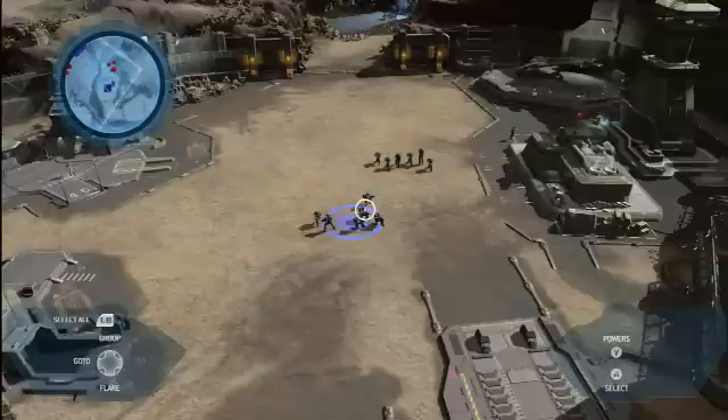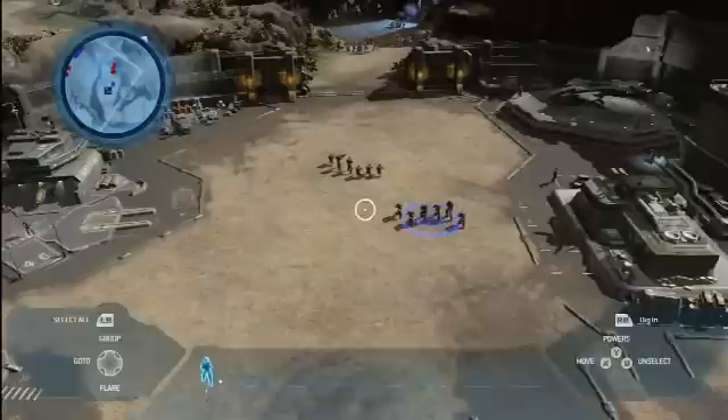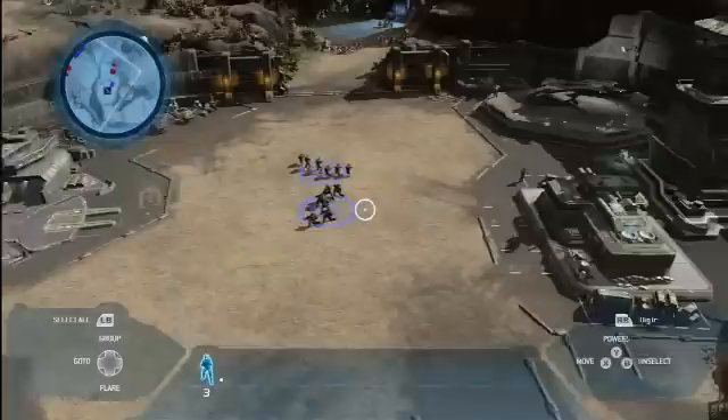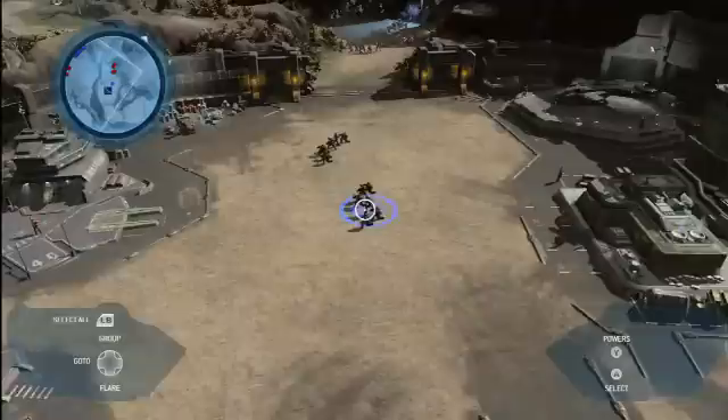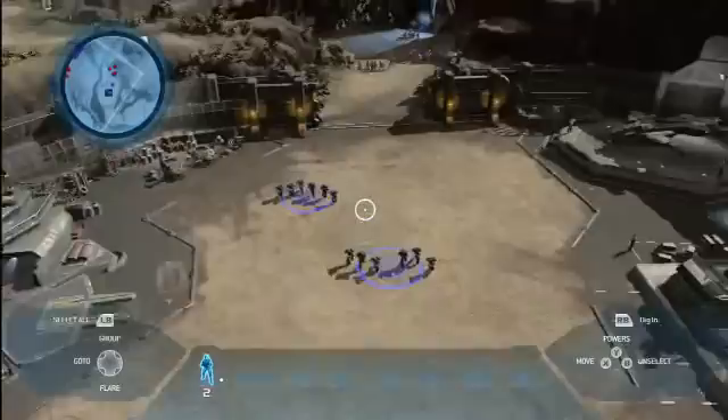Selection is a really important part of any real-time strategy game, and there are lots of good ways to select units in Halo Wars. One of the easiest ways is to point at the squad and press A, then press X to move that squad around. Another way is to double-press the A button, which selects all squads of the same type on screen at once. A third way is to press and hold the A button, which brings up a paintbrush, allowing you to paint the squads you wish to use.